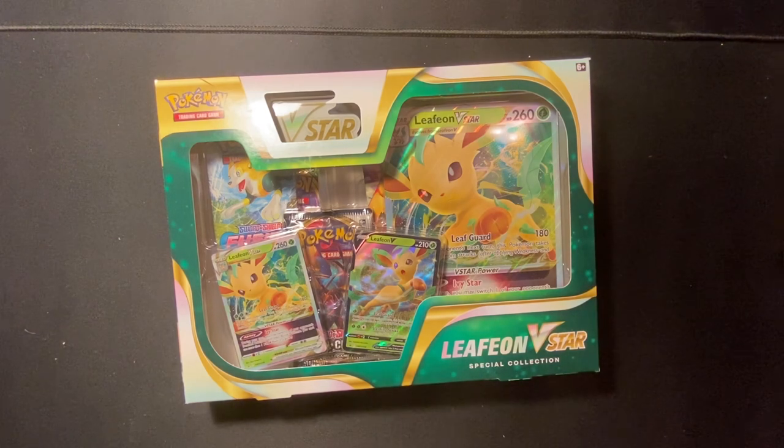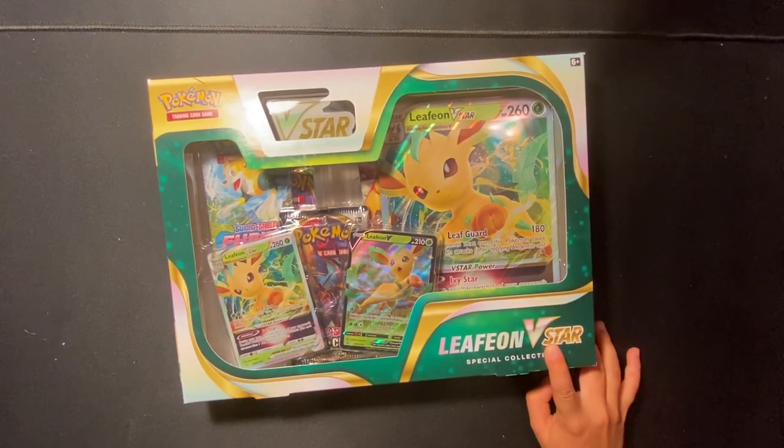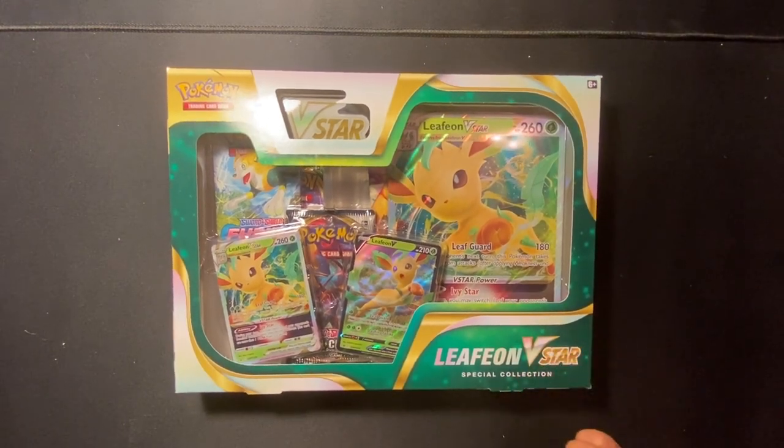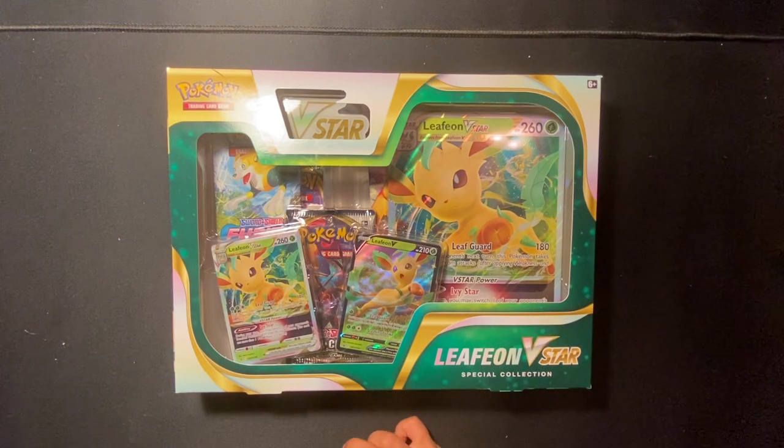We pulled some Evolving Skies ETBs — we did a short on that if you haven't seen it. It was a Glaceon V Star. The interesting thing is the packs are different — no clue why. Most of the other openings we've seen had a different pack assortment, and those videos are also about a year old. Not sure why these just showed up at Walmart with different packs.